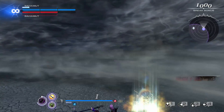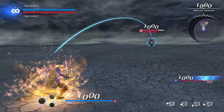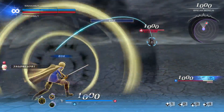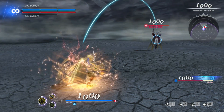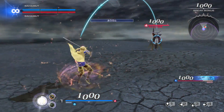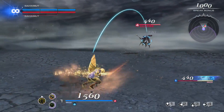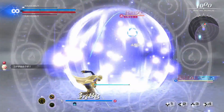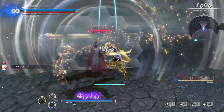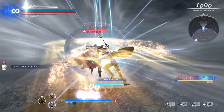Next up we have Ramza, who is able to charge his unique EX skill by holding a charge button when it's not full, somewhat akin to how Gilgamesh used to do it in the old Dissidia games. Once full, Ramza can tap the EX button to just buff himself, or hold the EX button to grant his allies tons of buffs instead. When he uses the personal buff, he not only gains attack potency and movement speed, but his attacks also become empowered, preventing enemies from recovering during combos and allowing him to team up with allies more effectively.